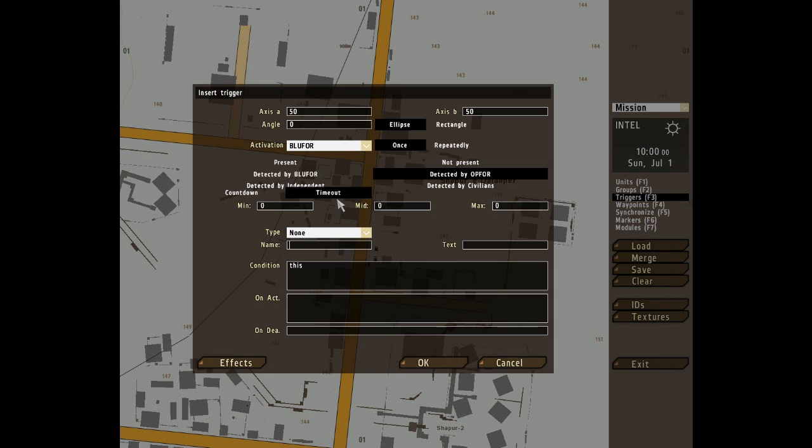Name defines the name of the trigger, allowing it to be manipulated by script code — this is actually quite important, as this box pops up when you're inserting units. Text: if a trigger is activated by a radio command, this text will replace the default radio command name in both the command menu and on the radio visible on the map. Not a huge effect, but very interesting all the same.